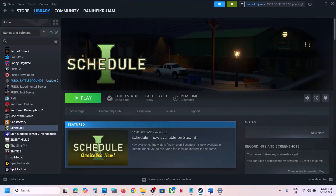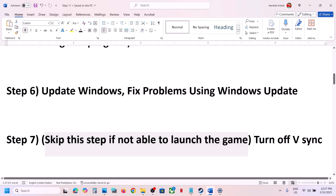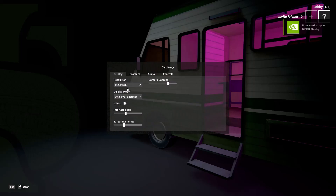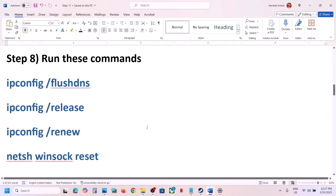You can skip this step if you are not able to launch the game. But if you can launch the game, turn off VSync. Go to the in-game settings, uncheck VSync, apply the settings, confirm, and check if the issue is resolved.